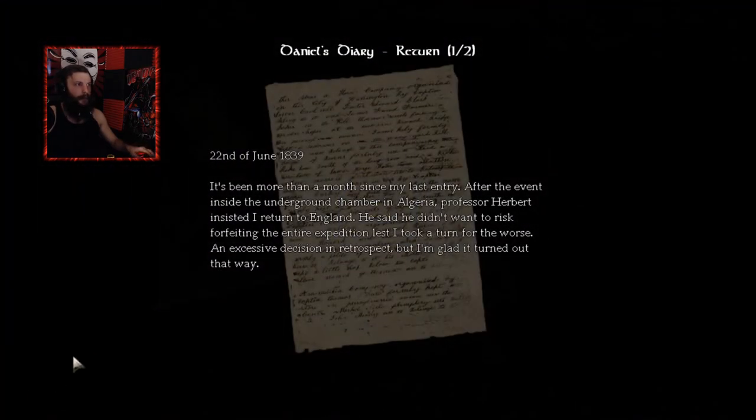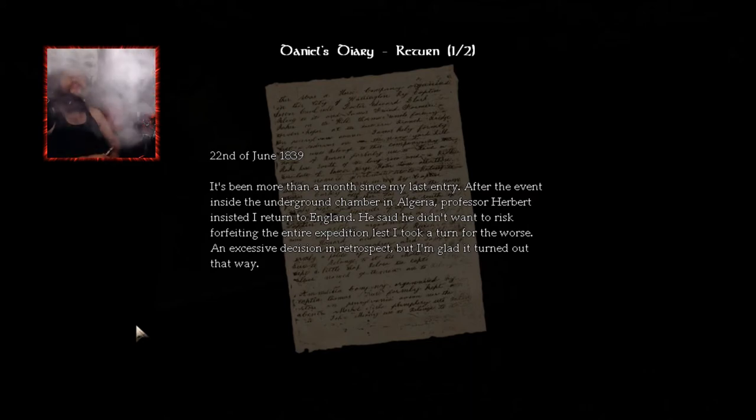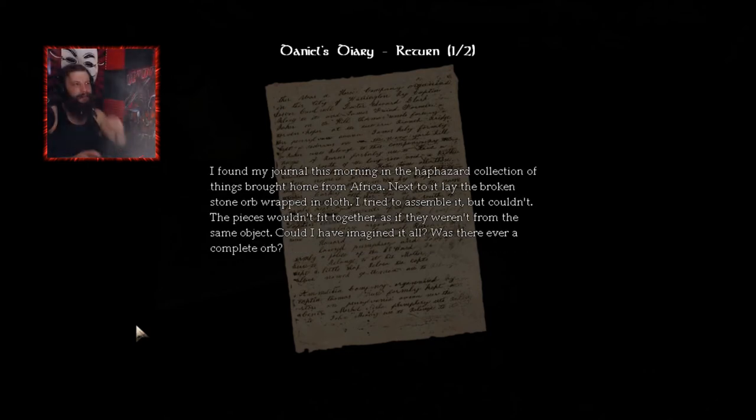Let's read this little note. 22nd of June, 1839. It's been more than a month since my last... After the event inside the underground chamber in Algeria, Professor Herbert insisted I return to England. He said he didn't want to risk forfeiting the entire expedition, lest I took a turn for the worse. An excessive decision, in retrospect. But I'm glad it turned out that way. I found my journal this morning in the haphazard collection of things brought home from Africa. Next to it lay the broken stone orb wrapped in cloth. I tried to assemble it, but couldn't. The pieces wouldn't fit together, as if they weren't from the same object. Could I have imagined it all? Was there ever a complete orb? So that was part one of two.